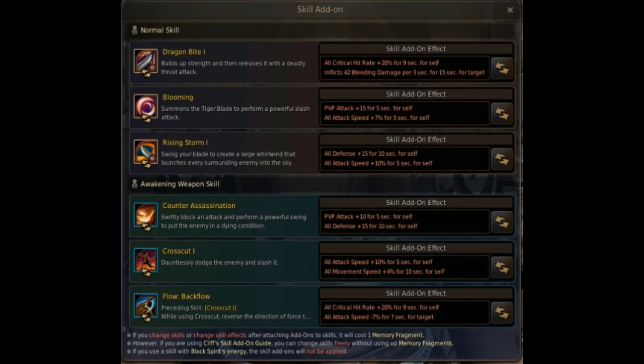Now let's move on to the awakening addons. Critical hit rate is a huge stat for us and increases our damage output an insane amount, so that's why I try to always have the Blind Draw buff up, as well as the 20% addon up. Crosscut is a no-brainer — attack speed — and the second choice is up to you; WP regain is a good option as well. Backflow's main addon is the crit buff, and the second one is up to you since there isn't any remarkable choice. As for Counter Assassination, I use it to cancel into Backflow and it's used very often, so it's basically 10 AP and 15 DP up at all times in any fight.